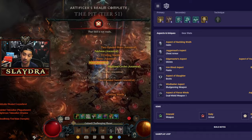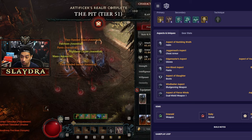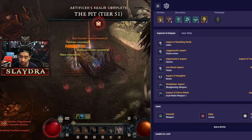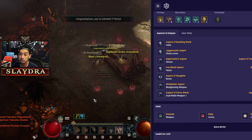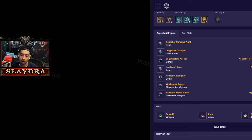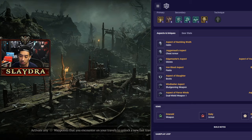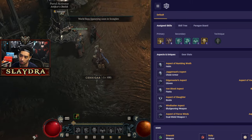In the gameplay, no uber uniques — I didn't even run any uniques. But there are some, like the Grandfather or the Harlequin Crest, that will make the build better. This is a more realistic build for about 90% of players interested in playing. With that out of the way, let's get started with the gameplay and go over the build and how it plays.